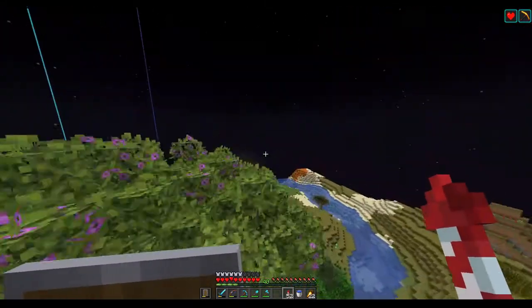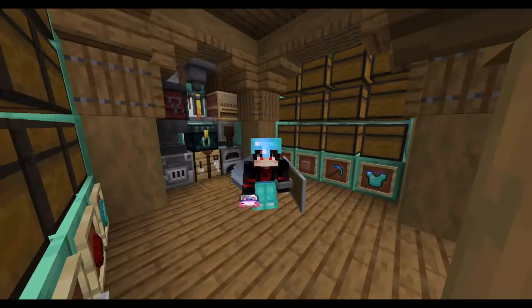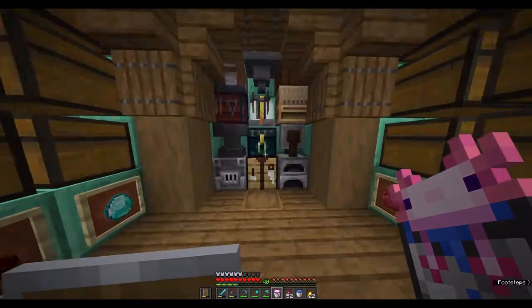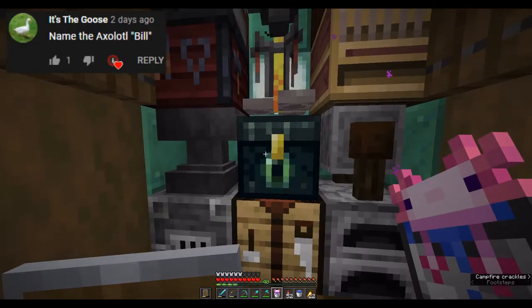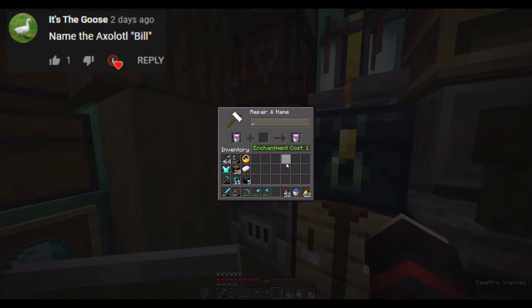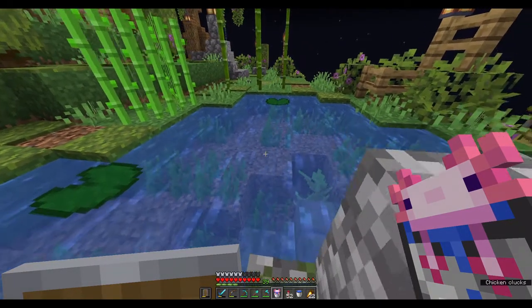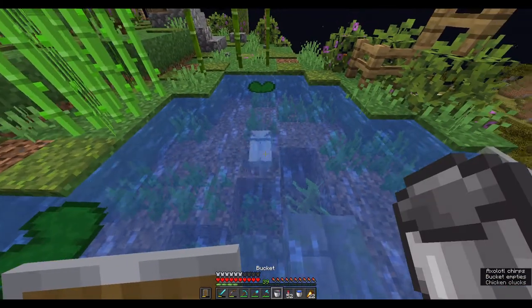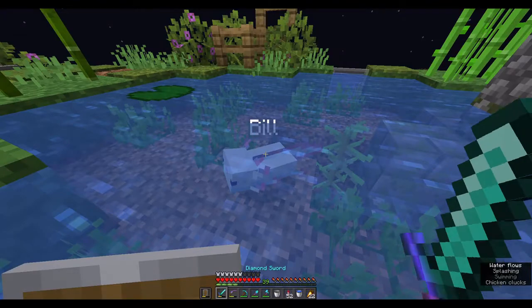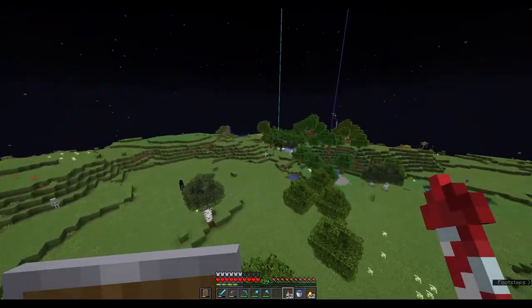That's pretty much it for Re-Village right now — we will definitely be revisiting this project. However, while we are in the area, let us name this little guy right here. If you guys remember, in the last video I asked you guys to name my little axolotl here and I got a name. My axolotl will be called Bill. I'm going to be honest — this is not the axolotl that I caught in that one clip in the video. This axolotl is actually a pink axolotl — well, it's more or less the white one, but it's definitely not the same color as the one I showed you guys. But anyways, this is now our axolotl Bill.